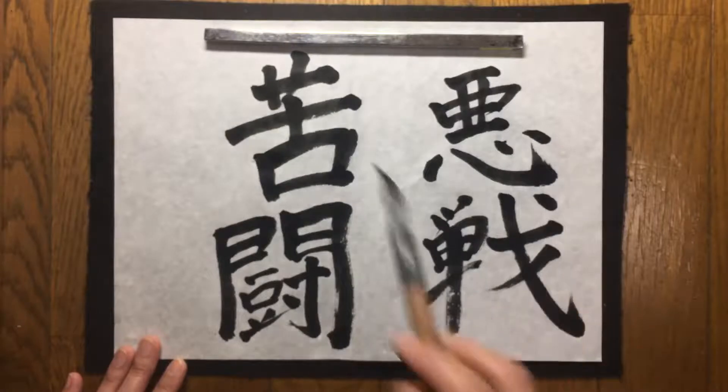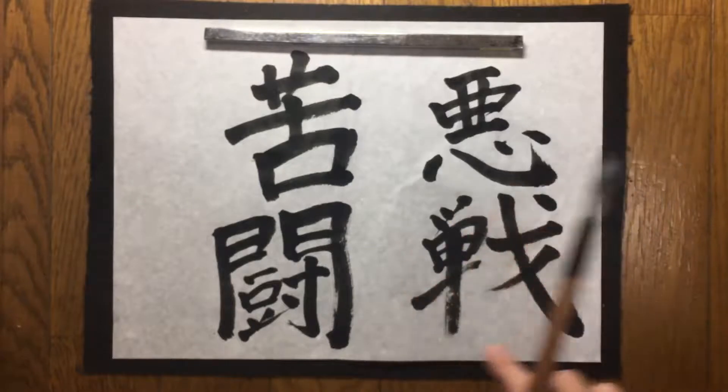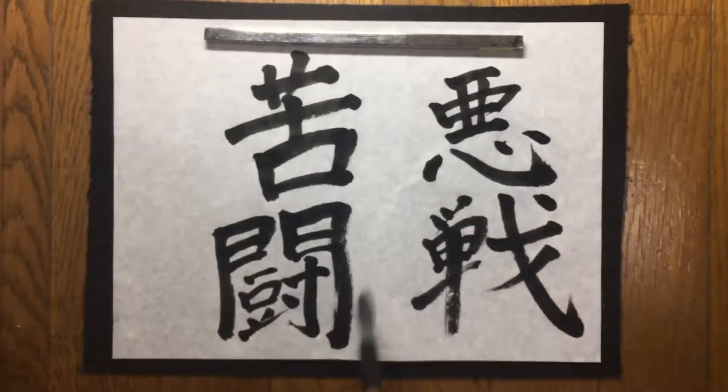Akusenkutō — this battle character 戦 (tatakau/sen), and the other fight character 闘 (tatakau/tō), have the same meaning of battle — tatakau. But these are different, so it's a tiny difference.